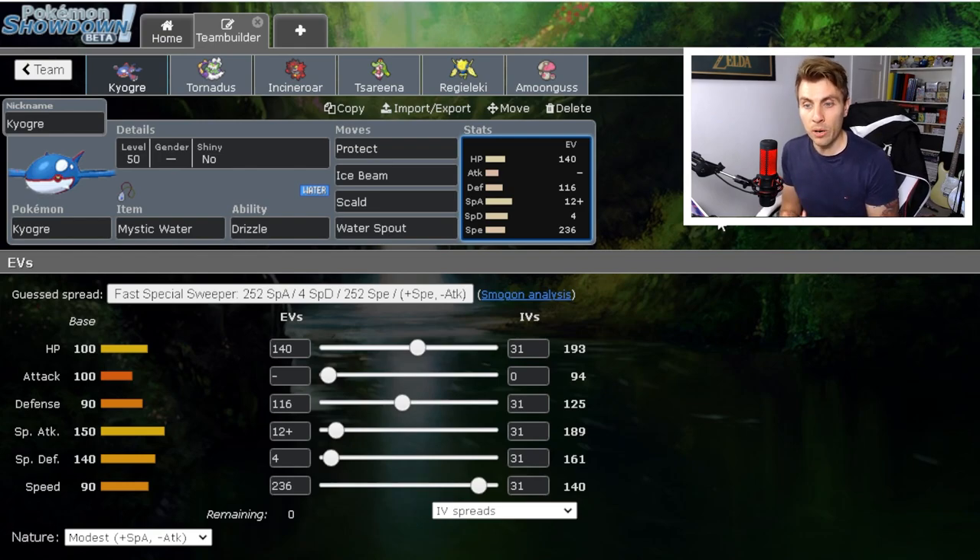Going back to the Kyogre spread — I mentioned at the start I don't really like the 252/252 spread, that's just personal preference. Some benchmarks I wanted: in Tailwind, to outspeed Regieleki with this Speed stat, which we can do. The other thing I wanted was to take a Grassy Glide from a Rillaboom. I kind of play Kyogre as a late-game Pokémon — especially with the influx of Rillaboom in the format — I like to try and clear those Pokémon out, bring Kyogre in at the end with some speed control.